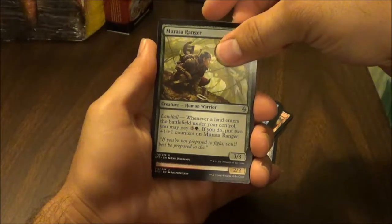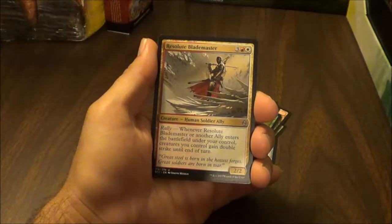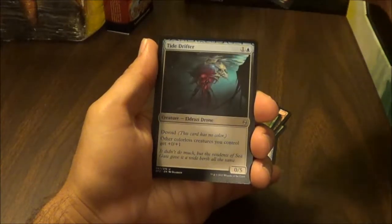Looming Spires: when Looming Spires enters the battlefield, target creature gets plus one/plus one and gains first strike until end of turn. Tap: add red to your mana pool. Grave Birthing: devoid, target opponent exiles a card from his or her graveyard, you put a 1/1 colorless Eldrazi Scion creature token onto the battlefield. It has: sacrifice this creature, add one to your mana pool. Draw a card.